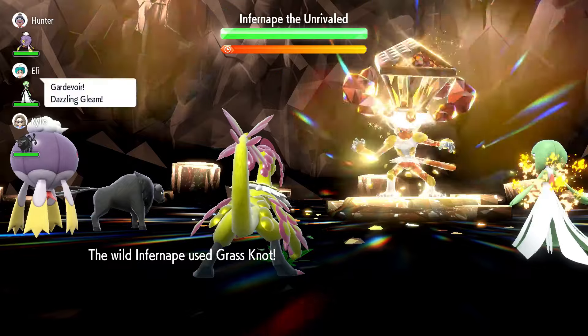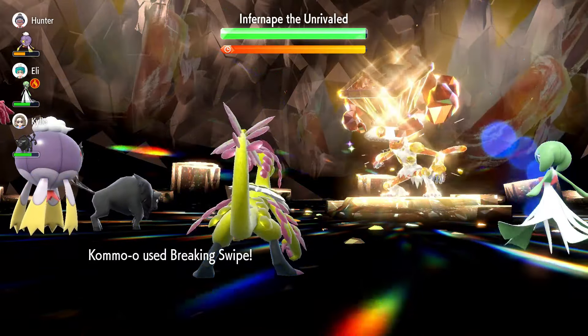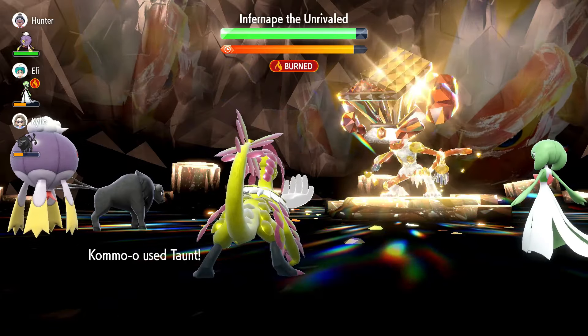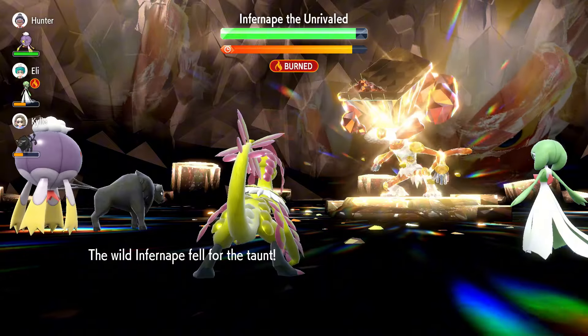Once you find the raid, jump in and on your first turn use breaking swipe. This will do some damage as well as reducing Infernape's attack. For your second turn use breaking swipe again, then on the third turn use taunt.